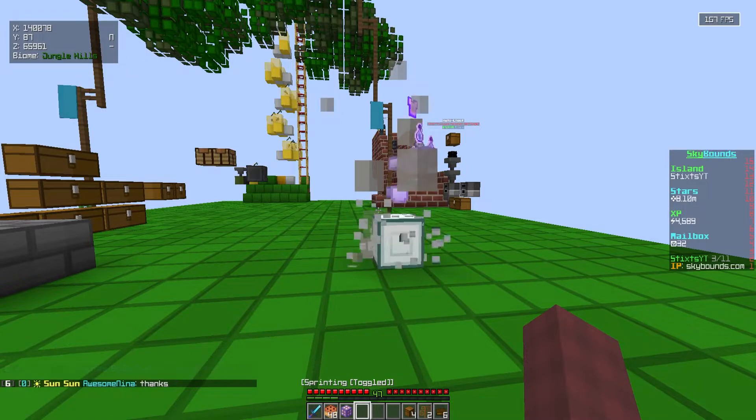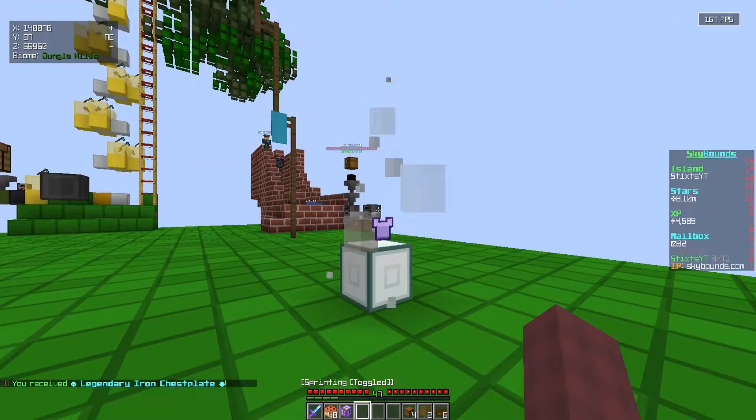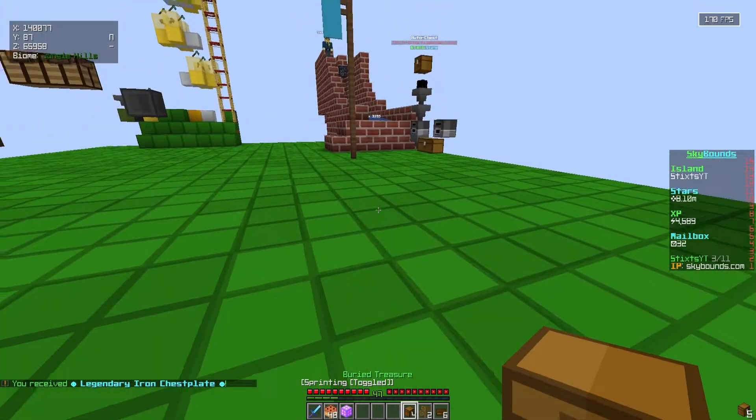Let's go ahead and plop down the legendary relic — please give me something good! Give me XP honestly. Wait, is that a sky jump? Oh — wait, a legendary iron chest plate! That's actually pretty good. We have four buried treasures — let's just go ahead and plop these down.